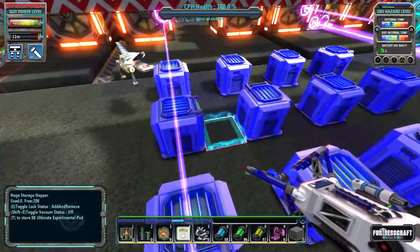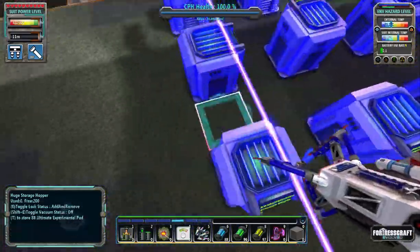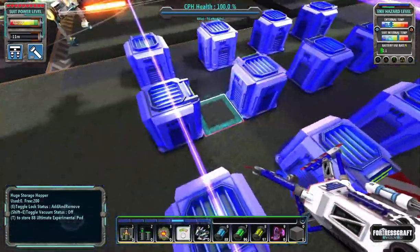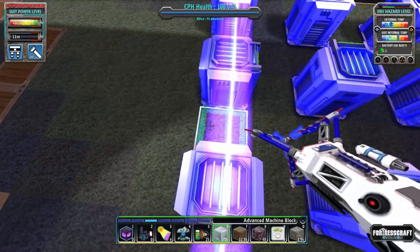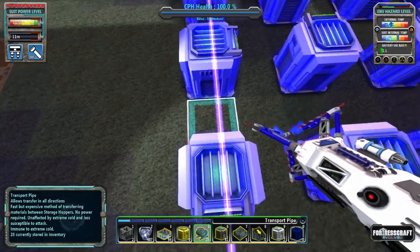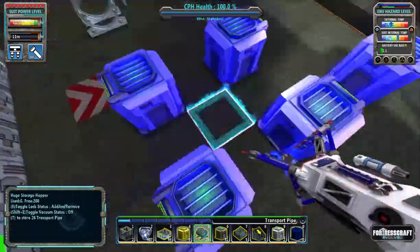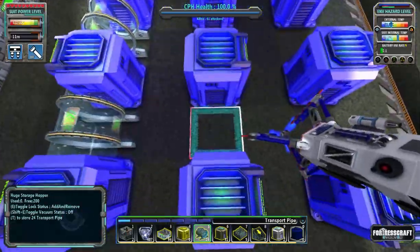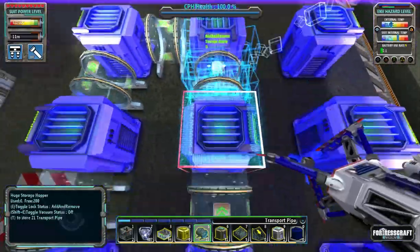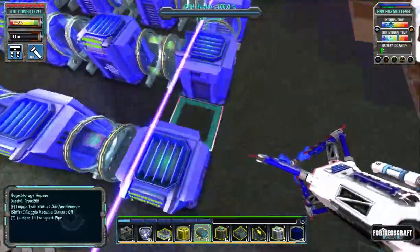That is twelve — that is 2,400 possible ore. Because this thing when it smelts will grab like 16 at a time, so we're going to want a lot of process ability. I think it's 16 at a time for the arc smelter.